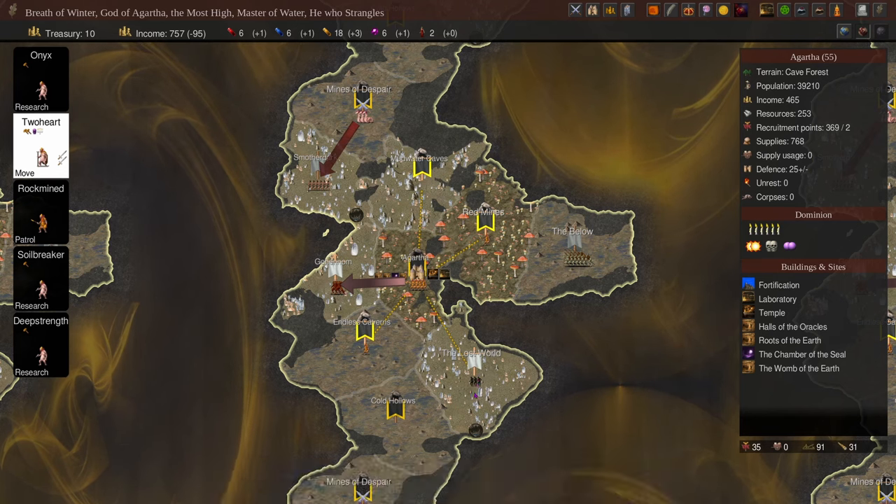We finished Enchantment research, so our pretender can now start casting spells — he scripts Strength of Giants, wanting to hit like a truck. Against the Troglodytes we get trampled deaths but that's the purpose of mind blasting them to isolate them. Our Ohms are only at 26 fatigue after all the blasts, so the reinvigoration bless is helping quite a bit.